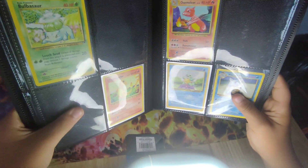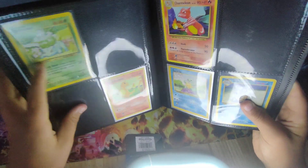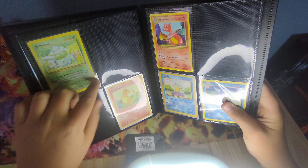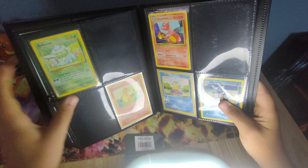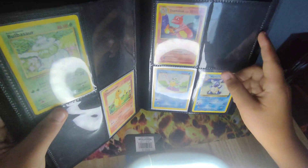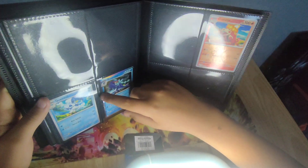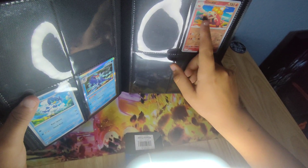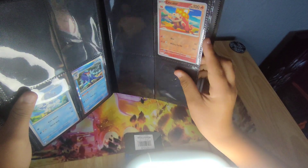Here I have the Kanto starters in an old version. There's Bulbasaur, and these two spots are for Venusaur and Ivysaur. This spot is for Charizard, this one for Blastoise, this spot is for the duck starter from Scarlet and Violet, this one's for the crocodile and its final evolution, and this one is for the grass starter.